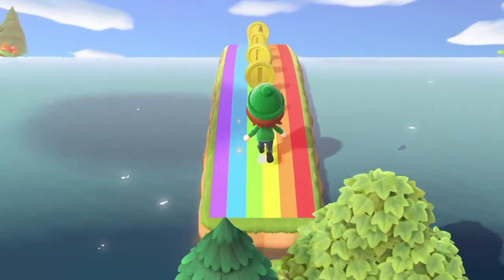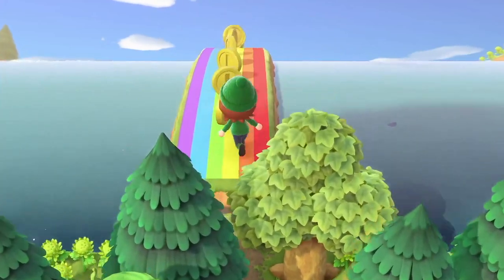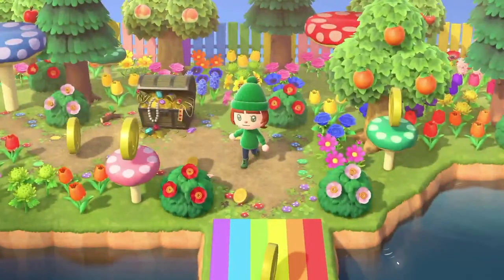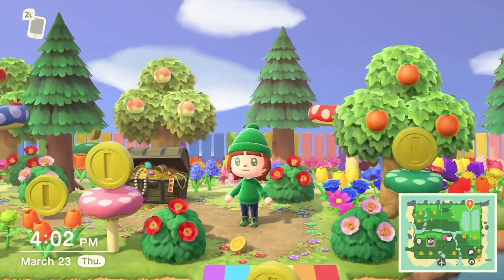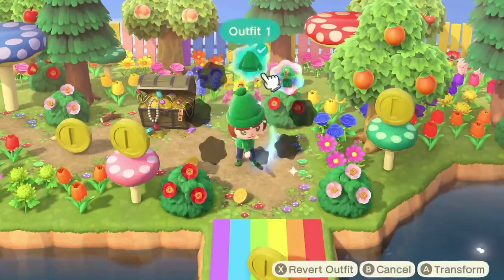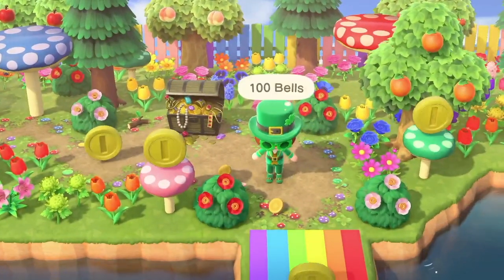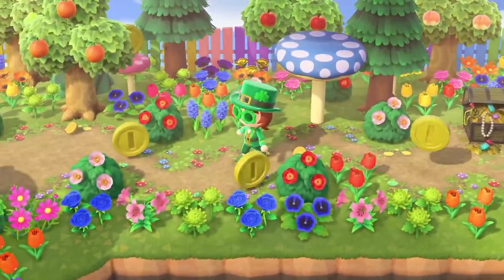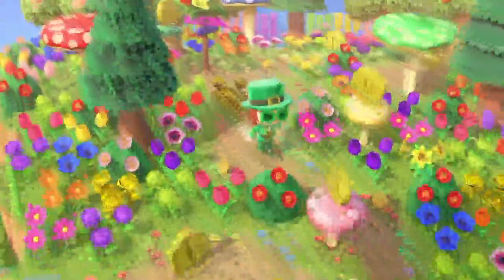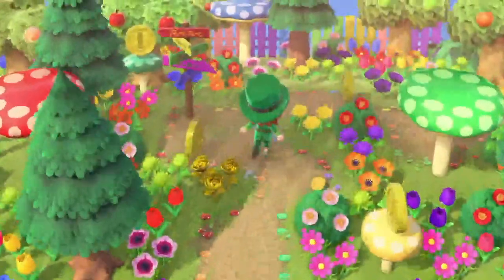Coming over here and up onto this ledge, you're around the corner and — there's a rainbow bridge! That's right, we have ourselves a rainbow. You hop on over and run across, picking up all of this glorious gold, and you end up in the magical leprechaun part of the island. It had to be done. I'm going to quickly change into my proper attire. For this area I wanted something super bright, super rainbowy, super fun — almost kidcore but in a cartoony way.